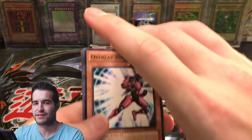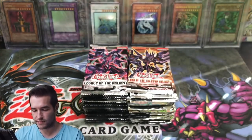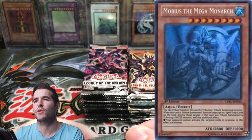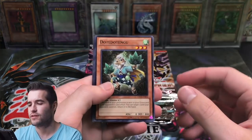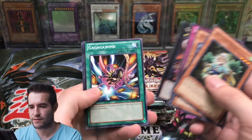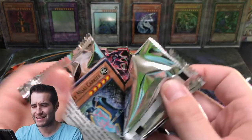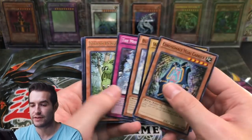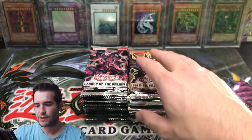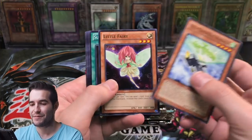I don't even remember what the Ghost Rare is in Legacy of the Valiant. Oh, it's Mobius, isn't it? Wait, not Mobius — the other Monarch, something the Mega Monarch. Is it Mobius again? No, that's the Frost Monarch. I can't remember. Zaborg is the one from AST, so it's not him. This is confusing. Let's just get Colby something good — let's get him both Ghosts or something like that. That'd be pretty cool.